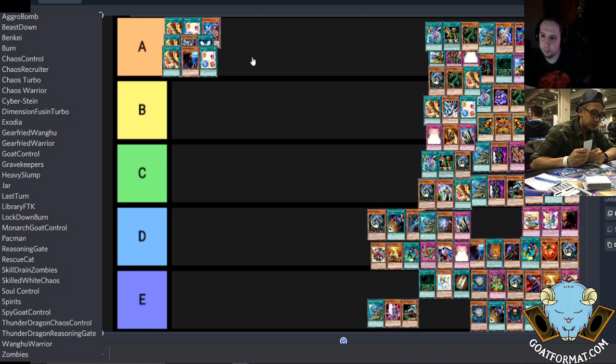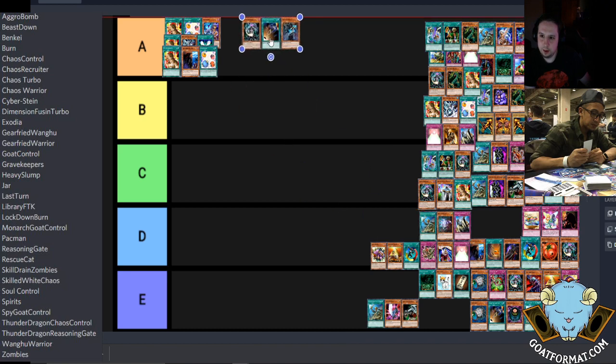If you notice, the format after that deck is very similar — the good decks at that time where Mobius is a tribute monster, because Air Knight is not as good at that point. Goat is limited to one and all the Sakuretsus — there's no pluses in that format really. You have to find your pluses through the game, playing through the match.